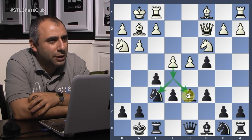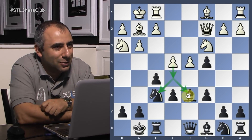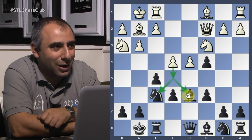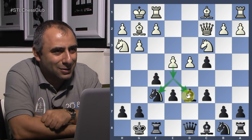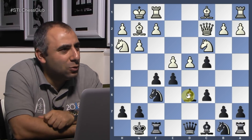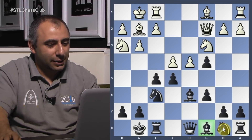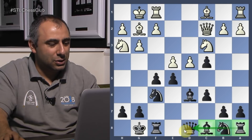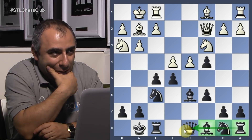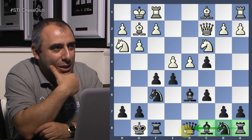So what did I play here? Adi — e5. Absolutely. It's risky because I'm not developed — you're not supposed to play like this when you're not developed. This usually doesn't work and it got me into a little bit of trouble. But it was complicated — it was never a big trouble. It was just a little bit shaky at some point.